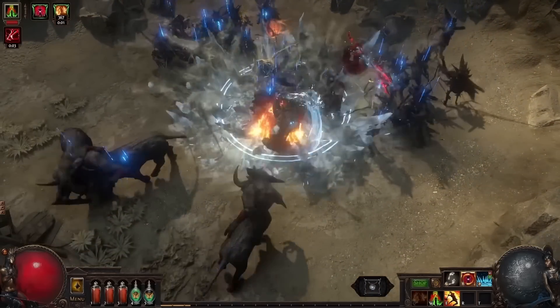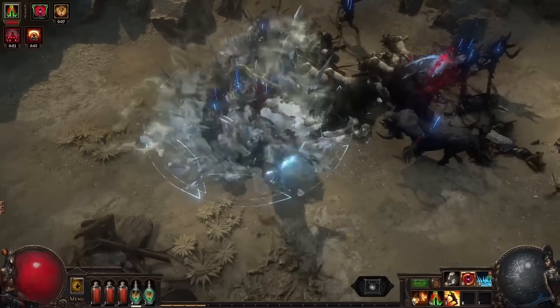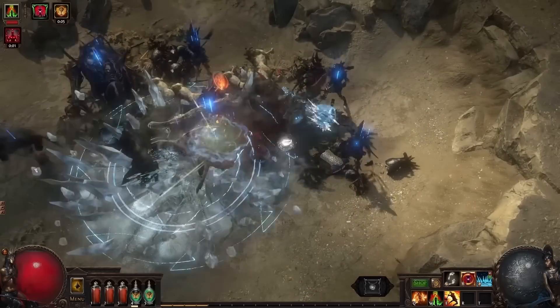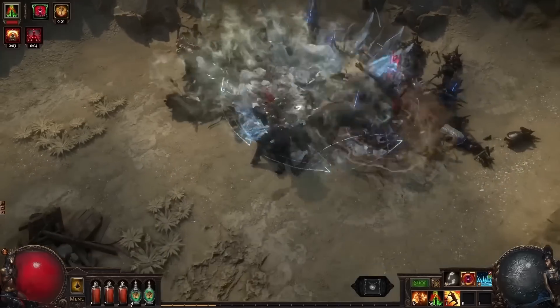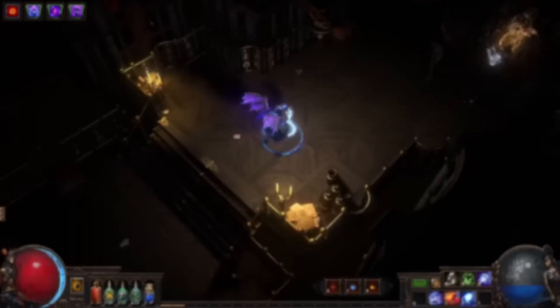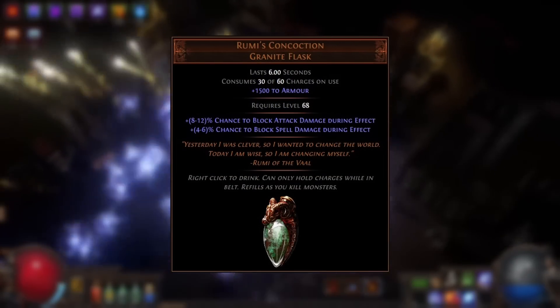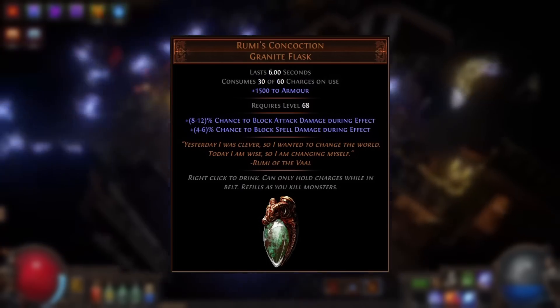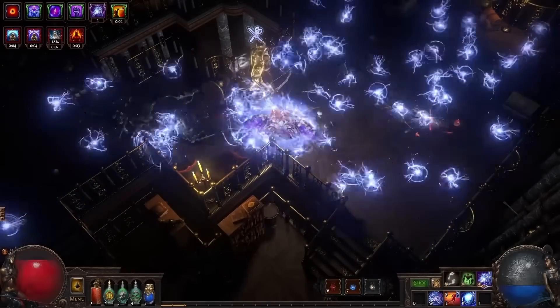The use of this keystone in Crucible league is quite varied. The large majority of builds using Versatile Combatant in Softcore Trade Crucible are Pathfinder builds using shields with high chance to block along with the Testudo and Deflection wheels, then using a Rumis Concoction flask to cap both blocks — a nice option if you can keep the flask up reliably.